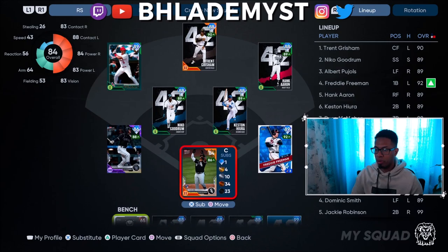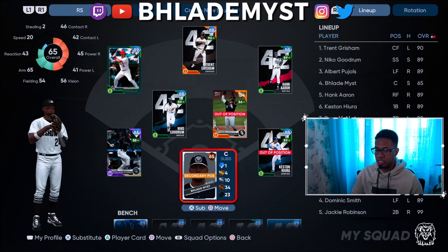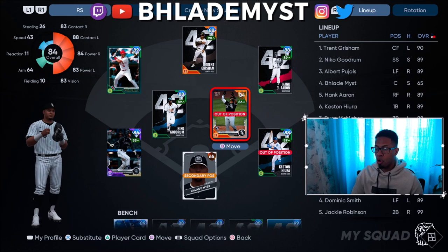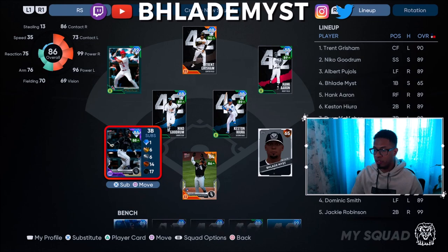Select him and choose the loadout you want to use. From here, you can put him at whatever position you want. If it is a position he does not play, it will say out of position. If it is a secondary position he can play, it will say secondary position — so you know what that loadout can or cannot play. We'll discuss more about archetypes and loadouts in just a moment.